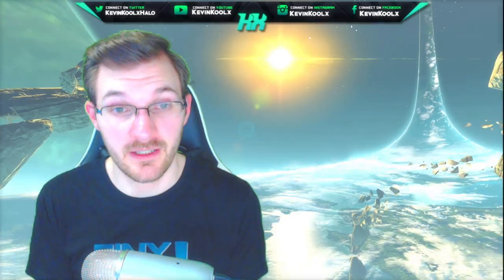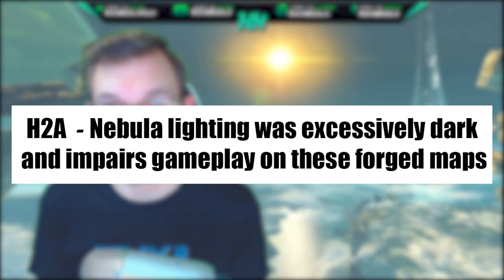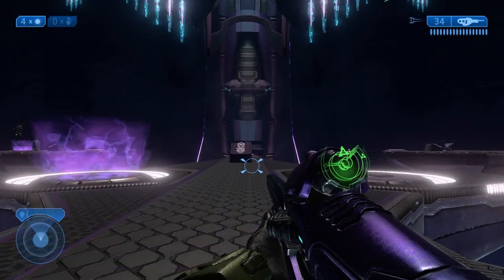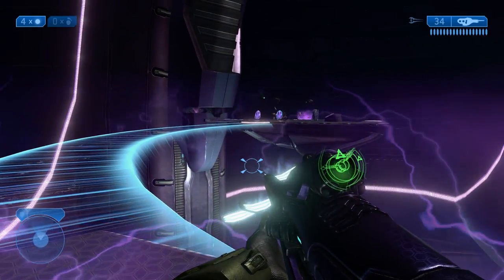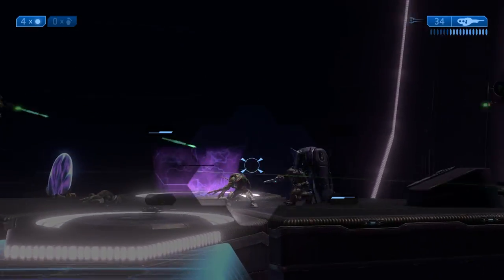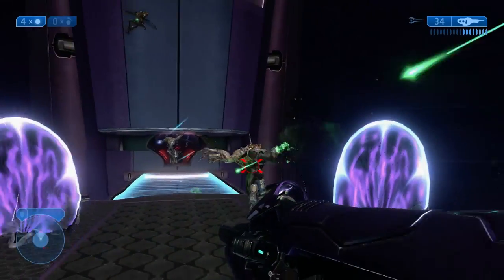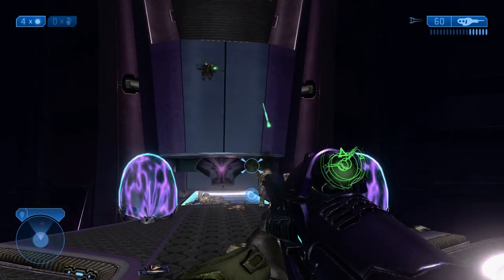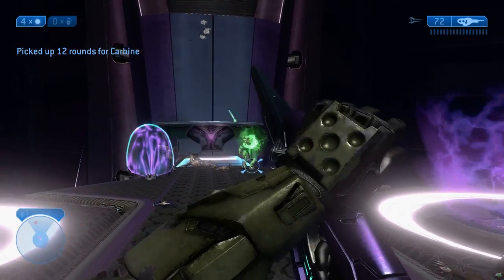Starting with Halo 2 Anniversary: nebula lighting was excessively dark and impairs gameplay on forged maps. This is one of the unique forged canvases in Halo 2 Anniversary, and on a lot of forged maps the lighting starts really dark and gradually gets brighter. It takes about two or three minutes into the game before you actually get the full brightness of the intended level.